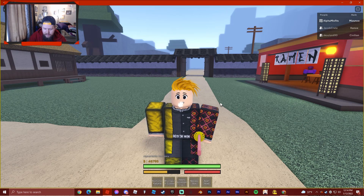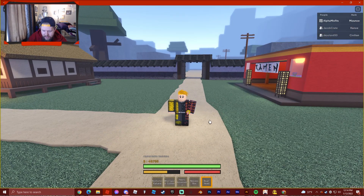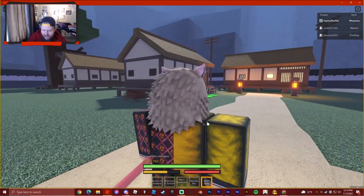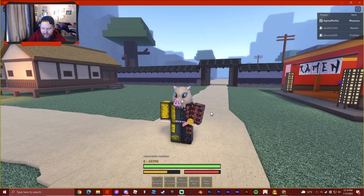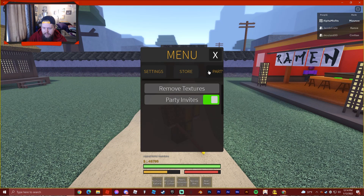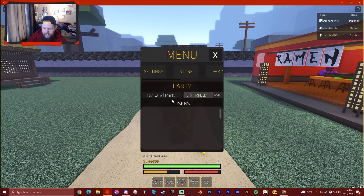Alright, so we're in here now. As you can see, Hashibira — I got the boar head. Look at that, it looks so nice. I really love it. They added a party system — you can just hit M, go to your party, create a party, and add somebody to it. You won't be able to hurt each other and you'll be able to fight together. It helps a lot. That's how we did Final Selection.